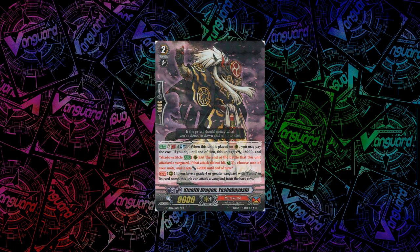Next up we have a really good grade 2 for Shadow Stitch in Stealth Dragon, Yasuya Bayashi. His first skill is when you call him, you can Soulblast 1. If you do, he gets plus 2k and the Shadow Stitch ability: at the end of the battle they attack the vanguard, if the attack didn't hit, you can Countercharge 1 and give one of your other units plus 2k. His second skill: if your vanguard's a grade 4 or greater Yasuya — so basically just Yasuya Tenma — he can attack the vanguard from the back row, and he's an 11k attacker, so most of the time he's actually going to be hitting. Pretty happy with this card — I think it's actually a pretty good one.